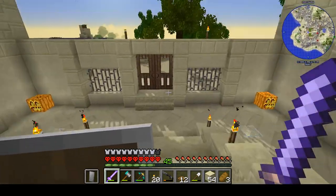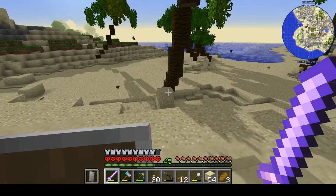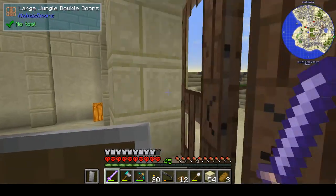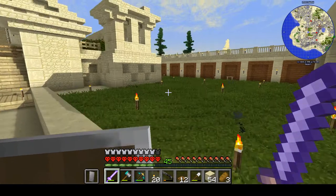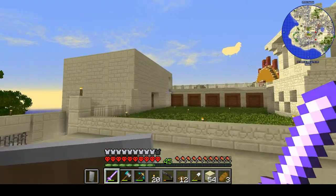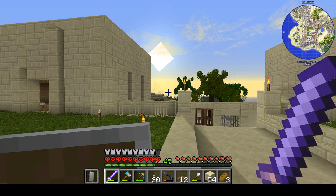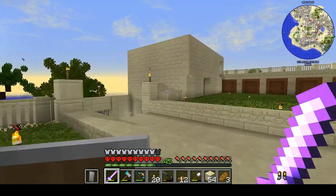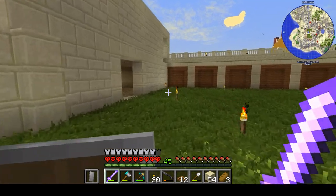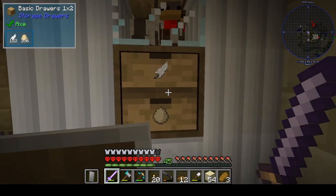Next episode I want to finish this building. Oh, it's almost night — let's hope it's a blood moon, that would be great. Probably not, but a normal night would be fine too. Next episode I'm going to do some building again, finish these, put a good roof on top and make things look nicer in general. Then I want to dedicate one of these buildings for power generation. I also already have a chicken farm here — lots of chickens, oh it's maxed out!